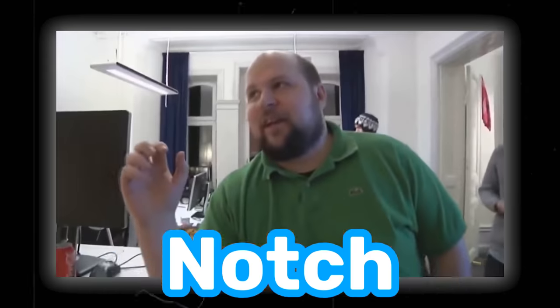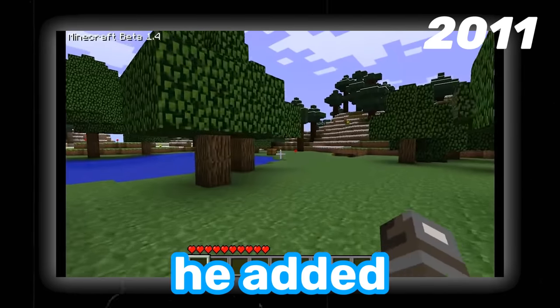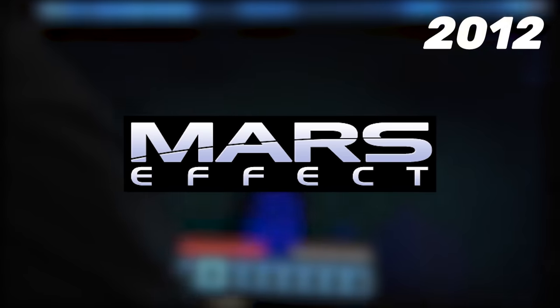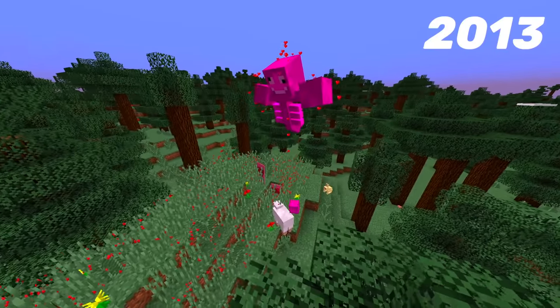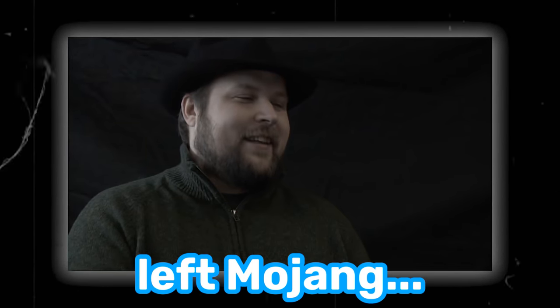Every April Fool's, Notch had something up his sleeve. In 2010 he announced Minecraft 4D. In 2011 he added a locked chest into the game. In 2012 Notch created a hoax website for a new game titled Mars Effect. In 2013 he added a banner for Minecraft 2.0, a pink wither, a talking block of coal, a redstone silverfish, and a new super hostile game mode. The following year, Notch left Mojang.